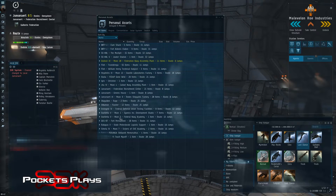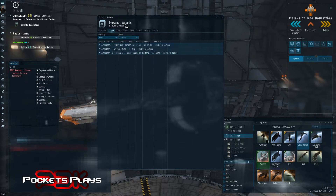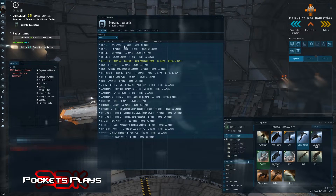This gives me a list of all my things. I can narrow down by region — so everything in Evershore — or by constellation, everything in the Osnins constellation, or by solar system, everything in Jans. Pretty cool, but that still doesn't tell me where that last Caracal is.